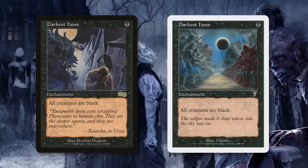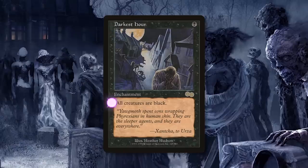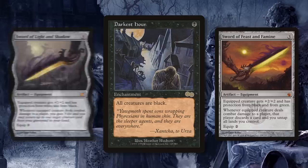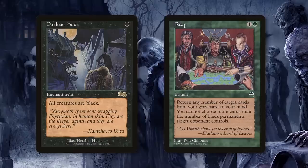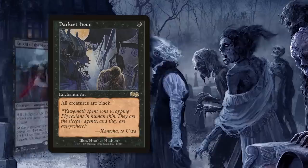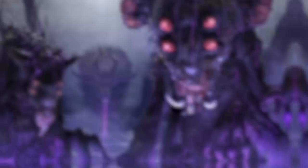Anytime you care about the color of creatures, it's a great time to consider Darkest Hour. This enchantment from Urza's Saga was reprinted in 7th edition, though the original is nearly half the price. Turning all creatures on the battlefield black has interesting implications with the right cards. Creatures equipped with Sword of Light and Shadow or Sword of Feast and Famine — both of which give protection from black — are practically unblockable with a Darkest Hour on the battlefield. Elephant Grass prevents black creatures from attacking you. Or combine Darkest Hour with Northern Paladin, which taps for double white to destroy target black permanent, for powerful synergies.